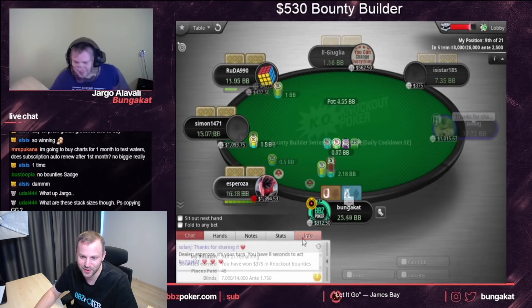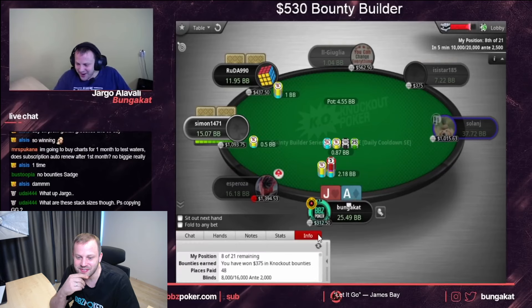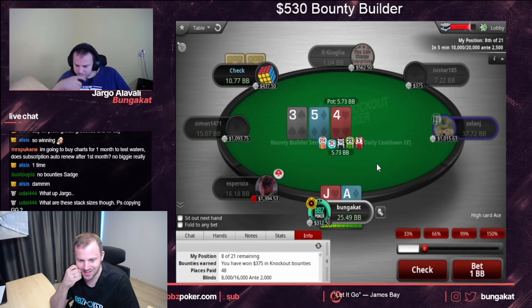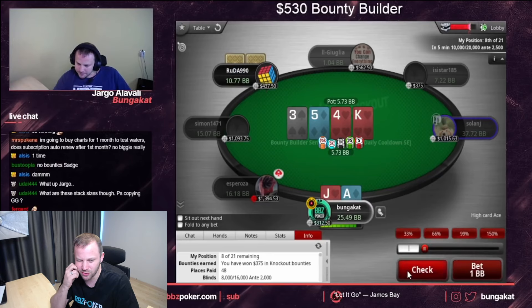That's the beauty of push and fold in bounties. Again, this is a spot where limping might be more of a thing because I want to expand my range — I probably don't want to jam too much here.